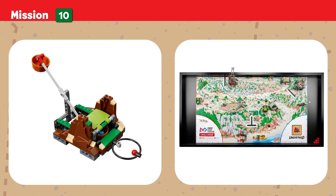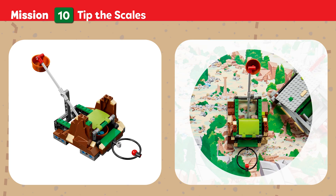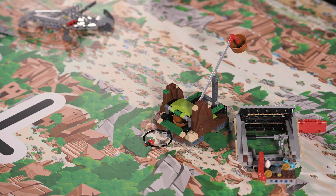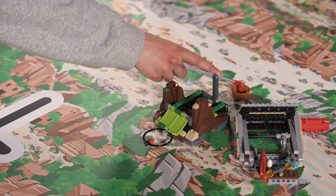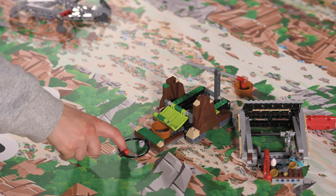Mission Ten: Tip the Scales. This ancient tool ensured that each item received a fair and balanced price. Points are scored if the scale is tipped and touching the mat, and if the scale pan is completely removed.